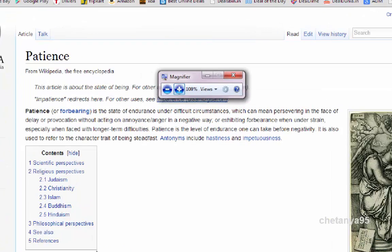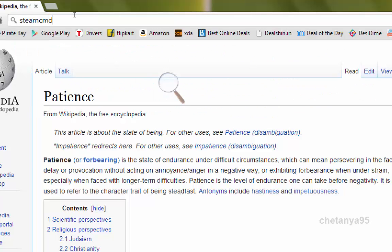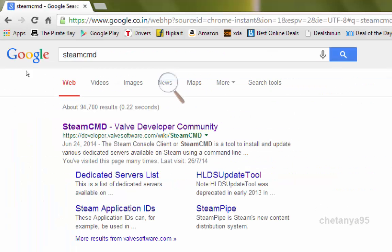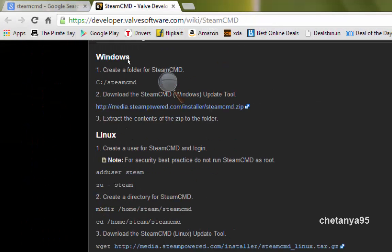The first thing you will need is SteamCMD. SteamCMD is a Valve software which will download all the necessary files needed for your Counter-Strike server. We will download it from ValveSoftware.com, which is the official Valve site, and we will download it for Windows.